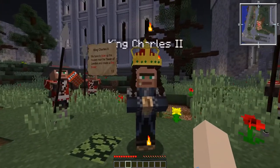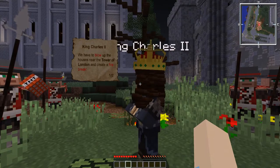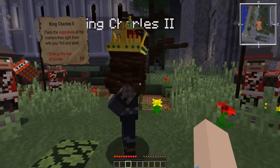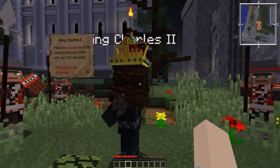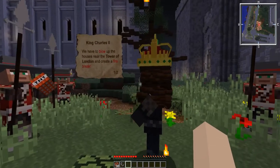Hello, your majesty. You look smashing in that crown. Okay, we have to blow up the houses near the Tower of London and create a fire break. Awesome. Your hair is fabulous. Place the explosive at the markers, then light them with your flint and steel. I have them — place them at the markers?